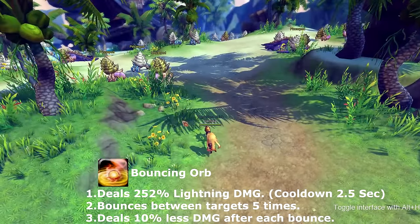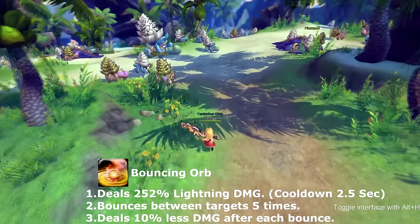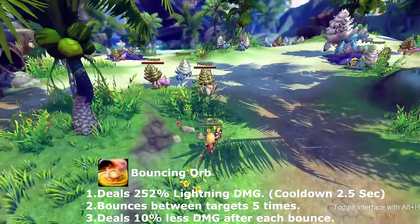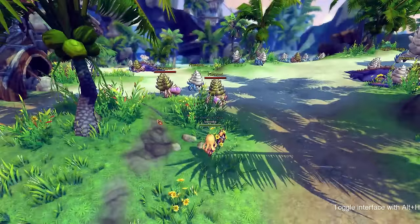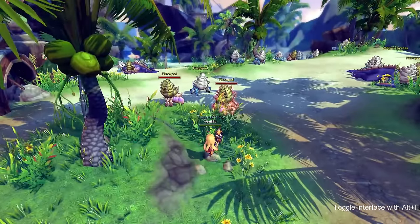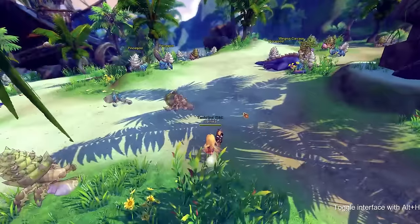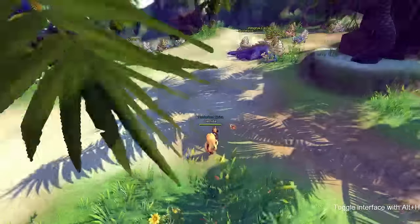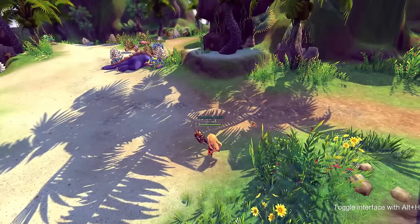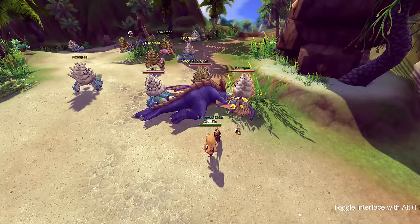Your next skill is called Bouncing Orb, which bounces between any nearby enemy it can reach. It doesn't keep bouncing or increase its duration based on how many it hits, and how close enemies are affects how fast it returns. It bounces back and forth — if the gap is small it will continuously hit for at least five bounces, dealing 10% less damage with each bounce. This skill goes on cooldown for 2.5 seconds.